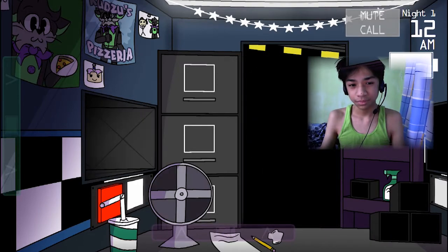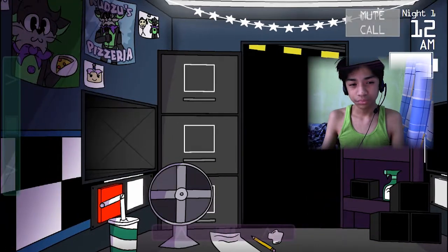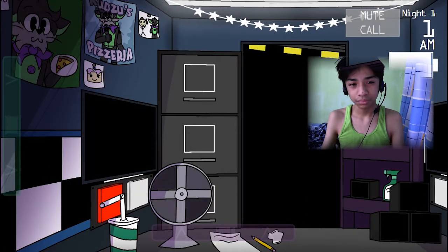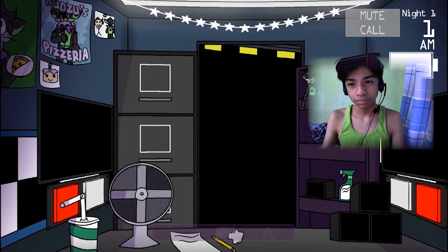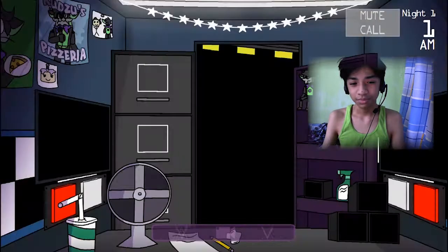Don't use your flashlight too often — it only has a small amount of battery. You also have two vents, one to the left and one to the right. You can turn on the light to see if anything is there. You can also close them, but be very careful — they will drain the oxygen in the building. It's best if you keep them open. I do need to go over the company policy really quickly.